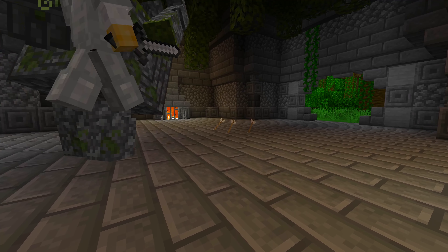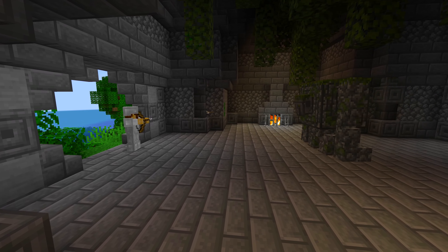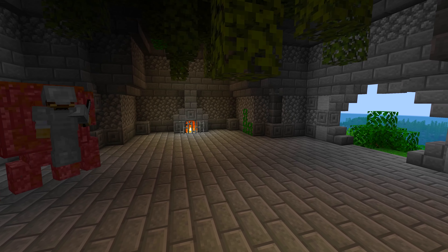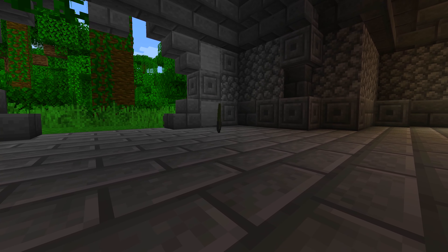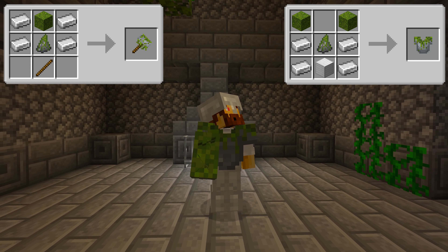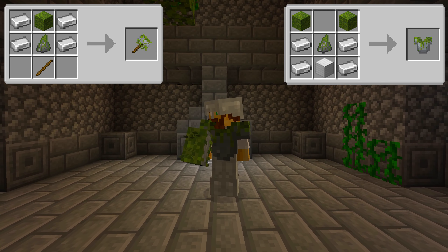You can try to stay away from him, but those puny arrows aren't going to harm this giant. Even though the fight is tough, defeating the Overgrown Colossus will grant you a nature crystal — a prize worth having. This nifty little gem is used to either make the mossy chestplate, giving you poison protection and some pretty good armor stats, or you can make the mossy hammer.